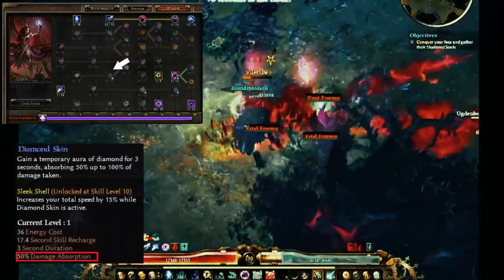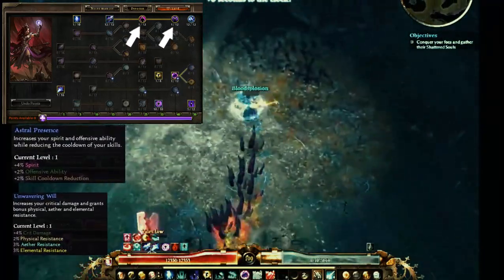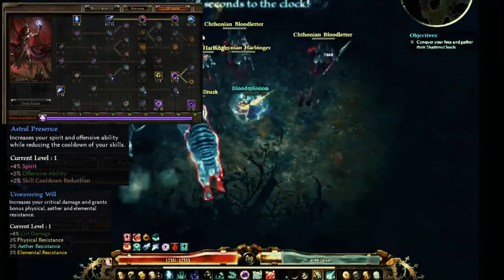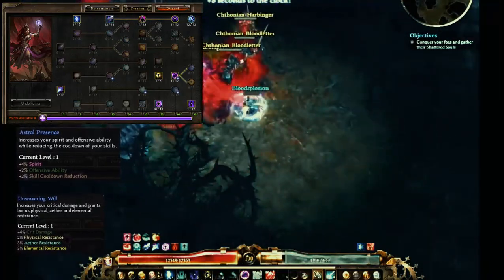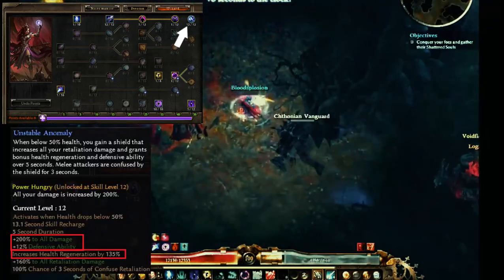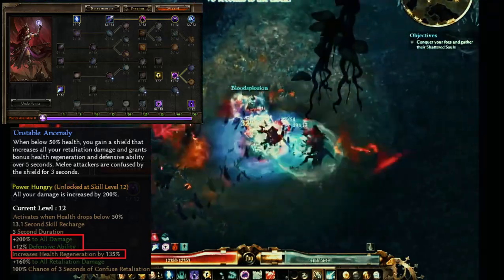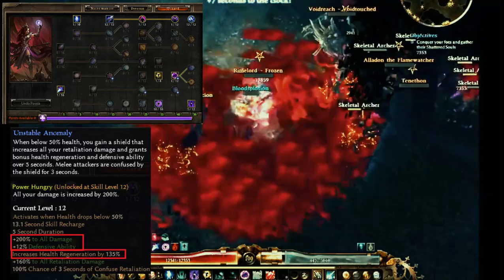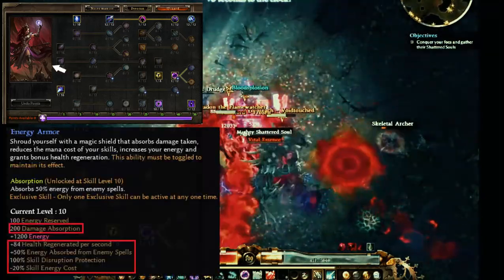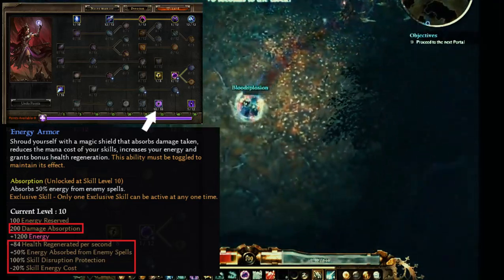It can literally reduce damage over time effects to zero. I have these on for a little bit of CDR. The percent spirits — I should level that up some more. This procs quite often because I'm using one of my devotions that drains a lot of HP as well as some other skills. All my damage is increased by 200%, plus it's an anti-death. This is extremely useful for this build.